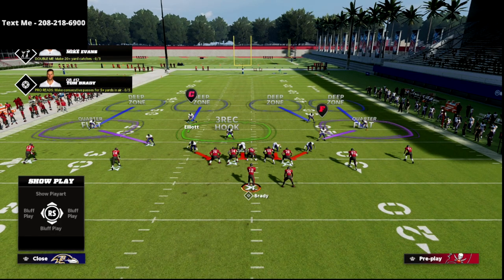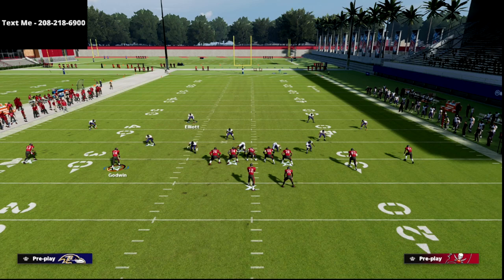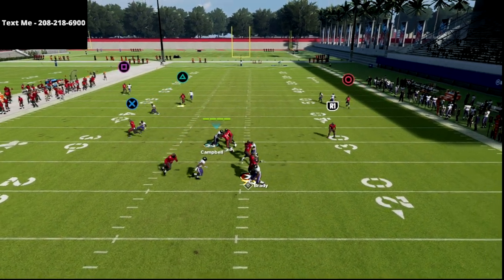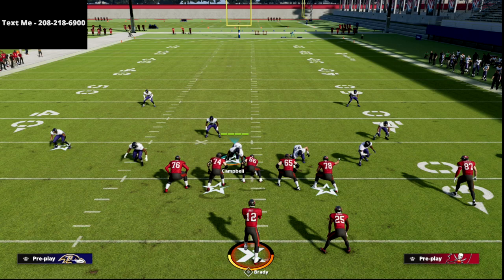Elliott is playing in relationship to Godwin with the same rules Jimmy Smith had. If Godwin goes 10 yards and cuts inside, cuts outside, or continues vertical, Elliott takes him man to man. If Godwin runs a dig, zig, or out cut under 10 yards — like five yards or less, like a drag or slant — Elliott releases him to the underneath defenders and turns his attention to the number one receiver to see if he's running an in-cutting route like a skinny post. Watch how Elliott takes Godwin man to man on the vertical, then we'll see him handle a non-vertical route differently.